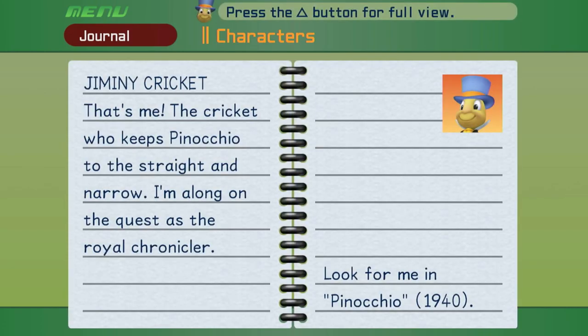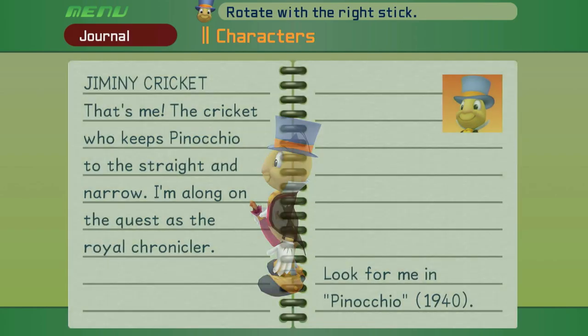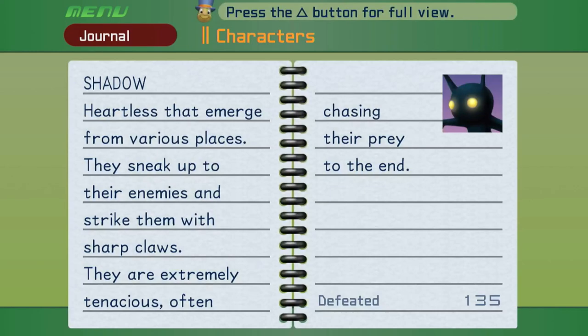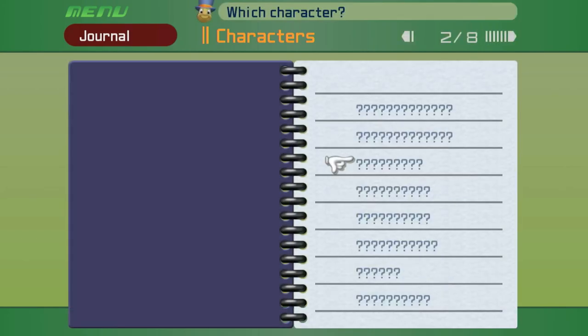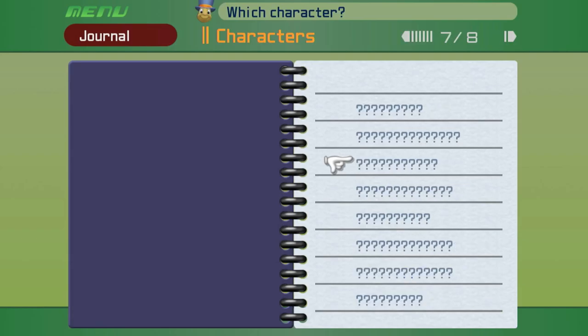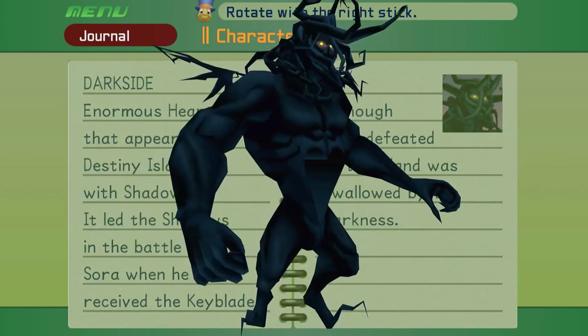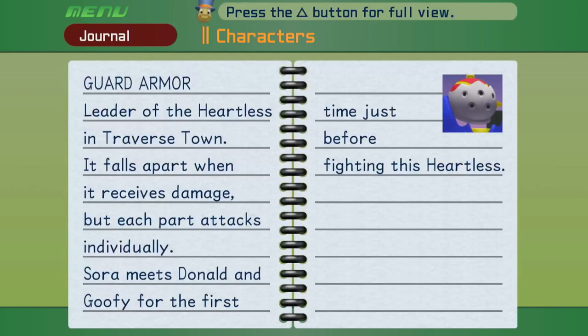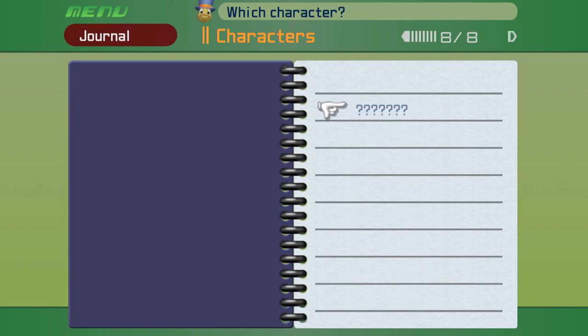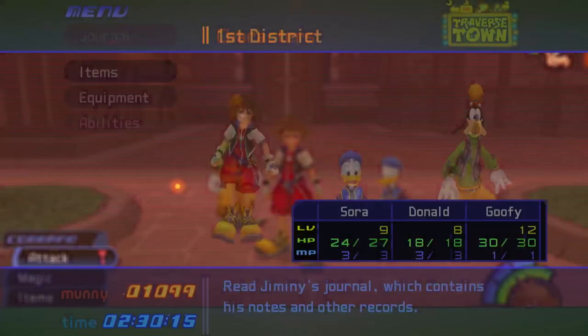We've got Jiminy — the cricket who keeps Pinocchio to the straight and narrow. And we've got a nice section on the Heartless: Shadows, Soldiers. It tells you how many there are and how many of each Heartless you've killed. Pretty cool. And then all the way back we've got our bosses: Darkseid and Guard Armor. It doesn't tell you how many characters there are but it tells you how many Heartless there are. That's all we've got for the journal right now — it will be filled quite a bit over the course of the game.